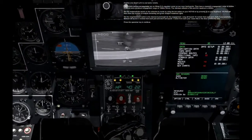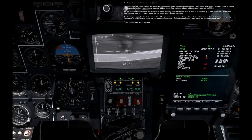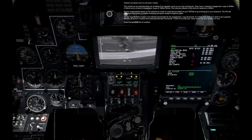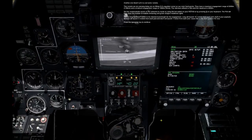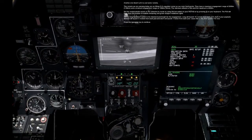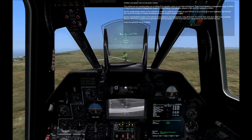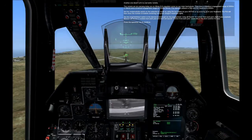The PUI will then show the number of rockets remaining and green weapon readiness lights. Set the long-medium-short switch to the desired burst length for the engagement. Long will launch 10 rockets from each pod, or half your payload. Medium will launch 5 rockets from each pod, and short will launch 1 rocket from each pod. Leave this in the short position for now. Press the spacebar key to continue.